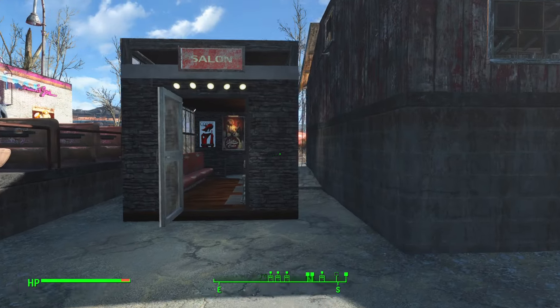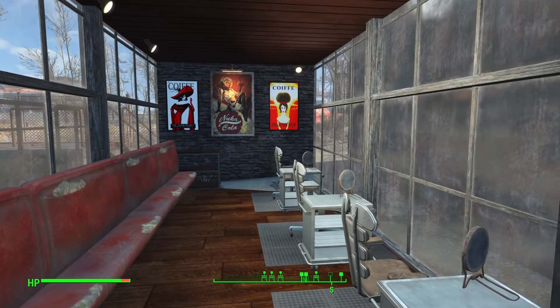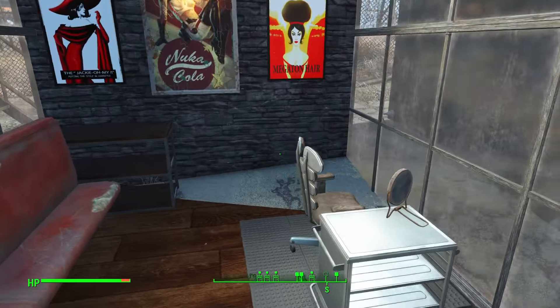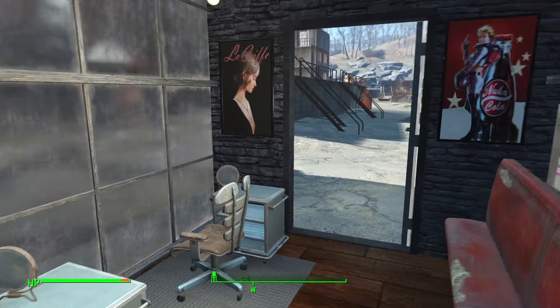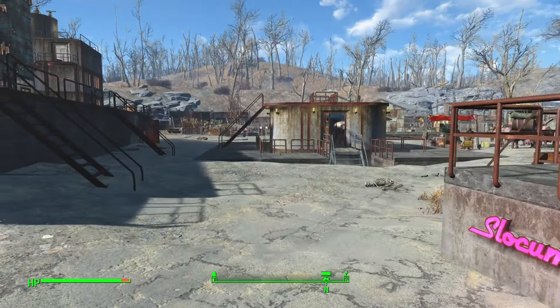Hair salon — least favourite building of the whole complex, but you've got to fit something in that gap to stop the raiders running through. That's where you come and get your Commonwealth haircut.